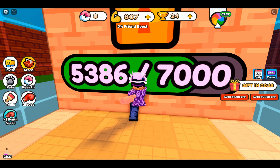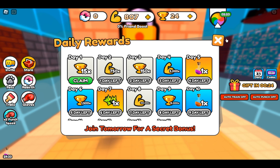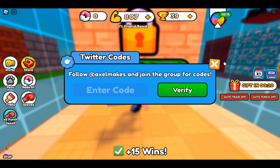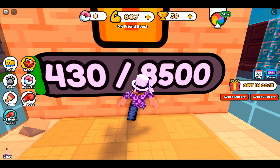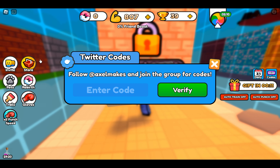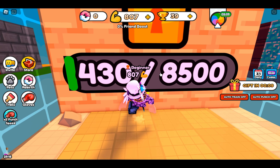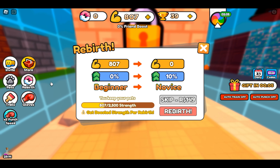Let's continue punching more walls. They have a daily reward to claim, and then they have codes, which is pretty interesting. A lot of games have codes, but the way it's set up here is really nice — it's a little different, not really like a square the way a lot of them are. Let's see how much we need to rebirth.